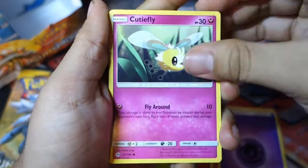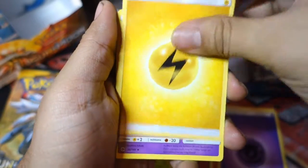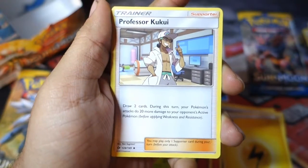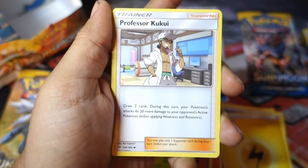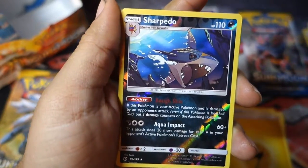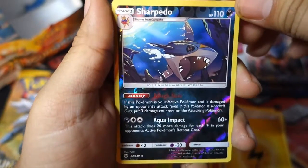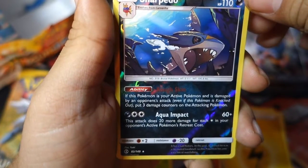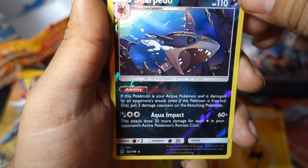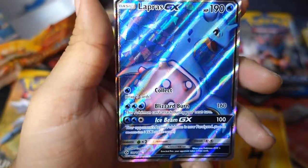Next pack — what do we have? We start off with a Cutiefly, a Chinchou, a Mudbray, a Skarmory, a Caterpie, an Electric Energy, a Golbat, an Energy Switch, and a Professor Kukui — which is pretty much going to be broken. You draw two cards and then you can do 20 more damage after drawing two cards on that turn. That's really, really good. The reverse holo is a Sharpedo — whoa, that is awesome! I didn't know Sharpedo was in the set. That is a nice reverse holo and it's a rare.